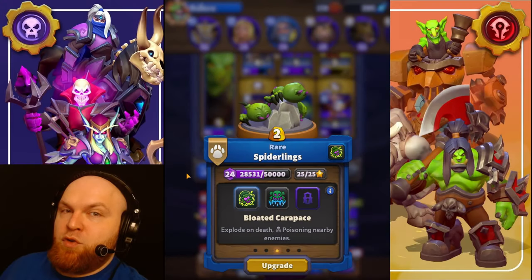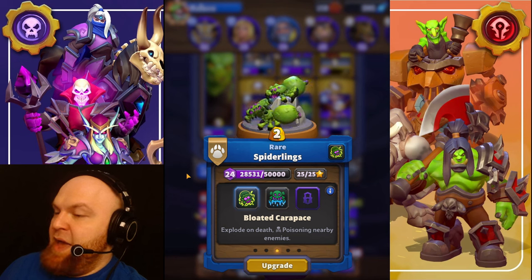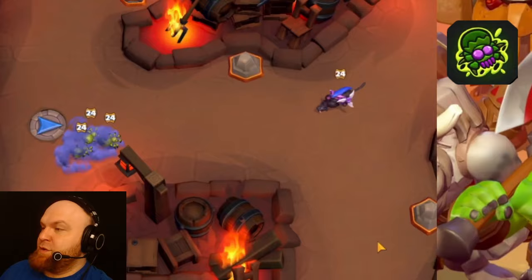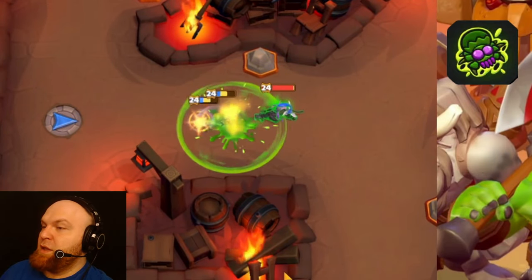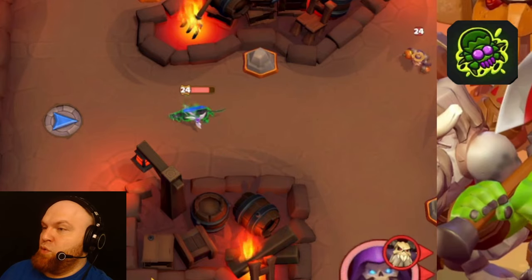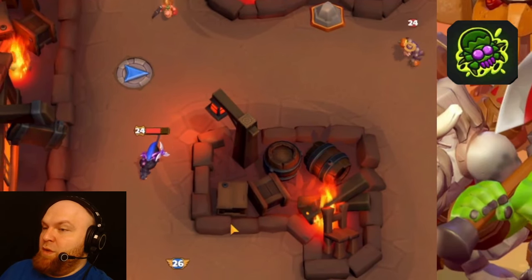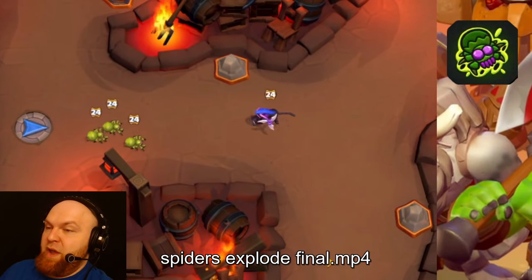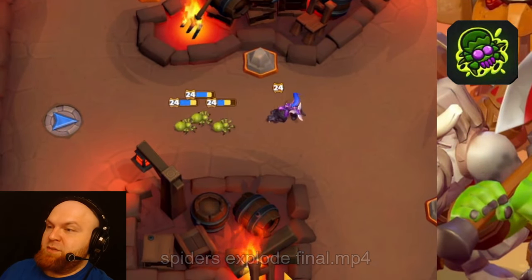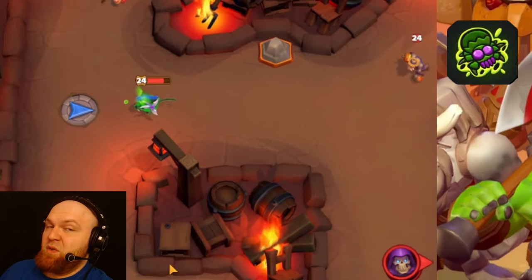Talent number two: Bloated Carapace — explode on death, poisoning nearby enemies. Even if these three spiders don't kill anybody, they still do a lot of damage. A resistant Huntress lost almost half her HP just from killing those spiders. That is the power of this talent — it's actually really useful.